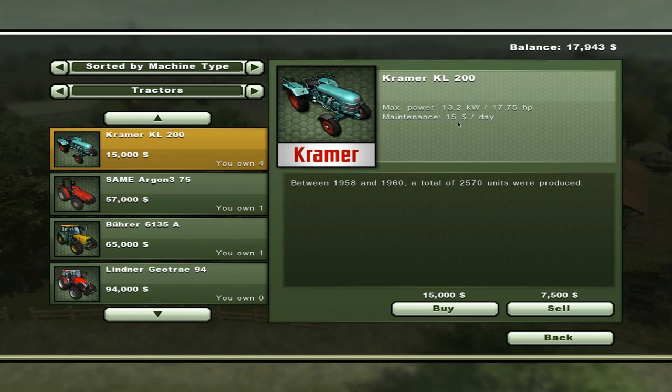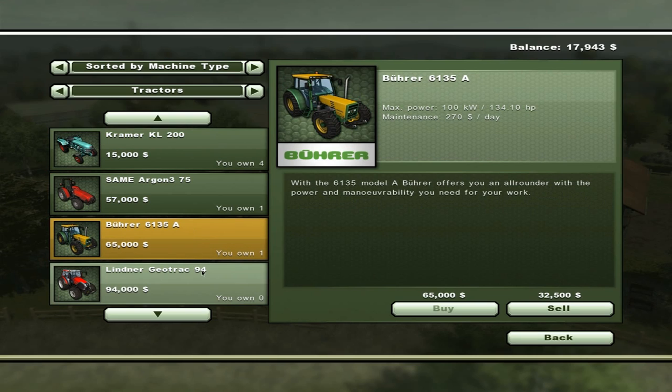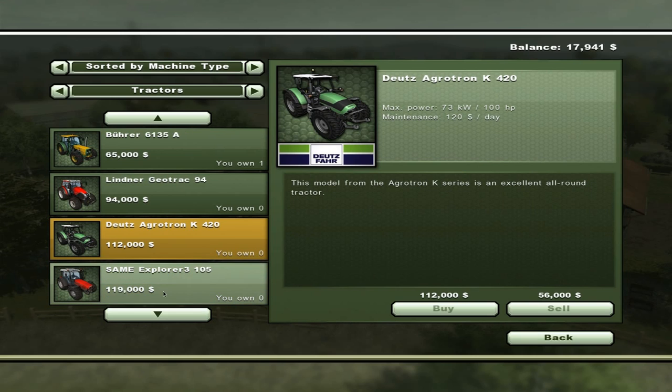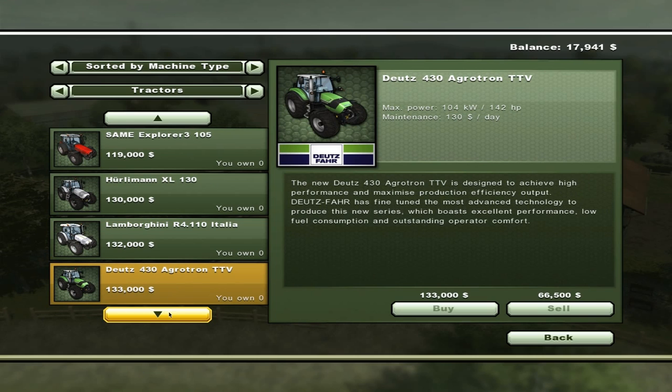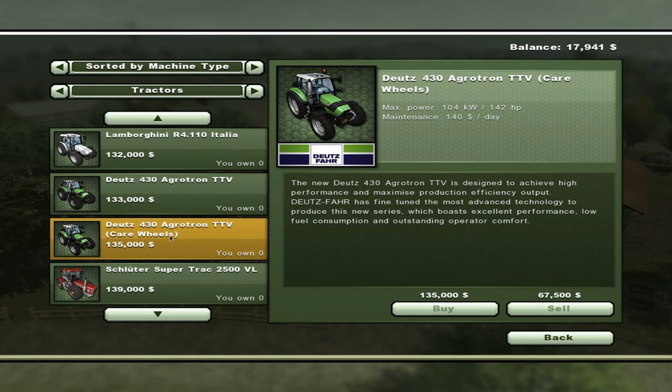Jaha, oně se za ně i platí údržba. Cože? Super. Hej, cože? Za tohle se platí 270 dolarů za den jako údržba. Super. No, je to prostě plno údržbových traktorů. Lamborghini. To je pěkný mezi nimi rozdíl. Jiný pneumatiky. Ale jinak jsou to stejný.